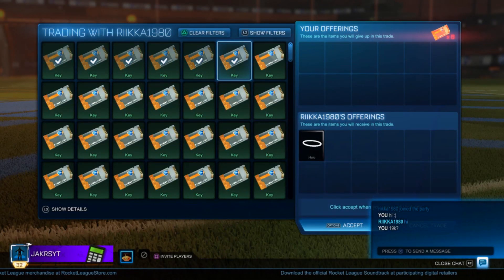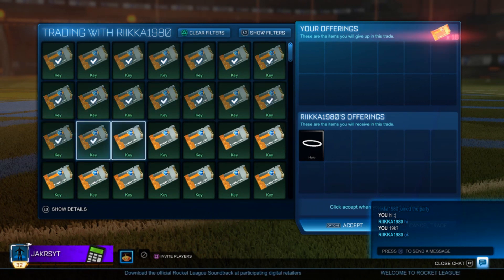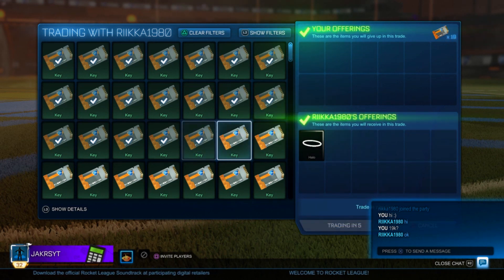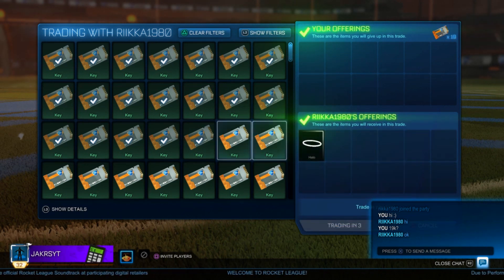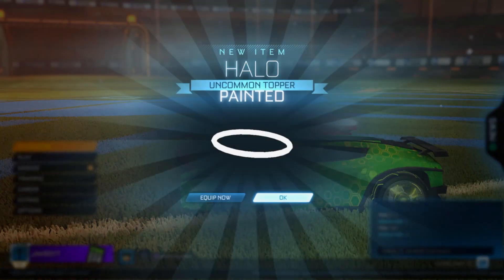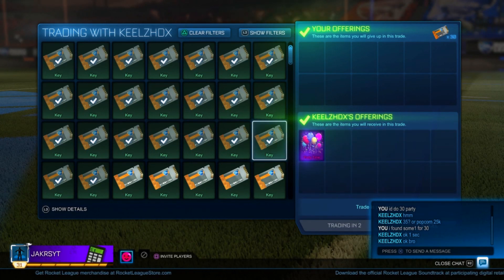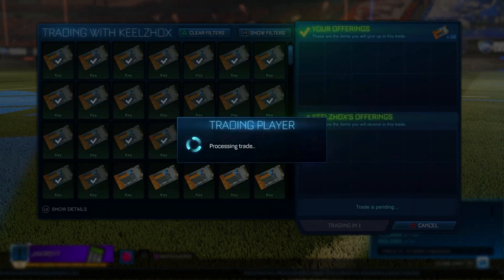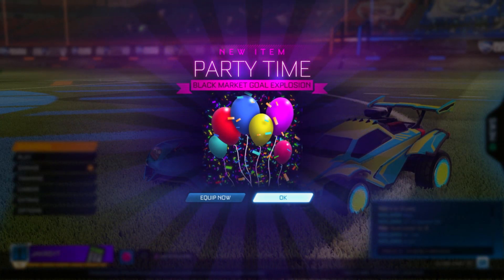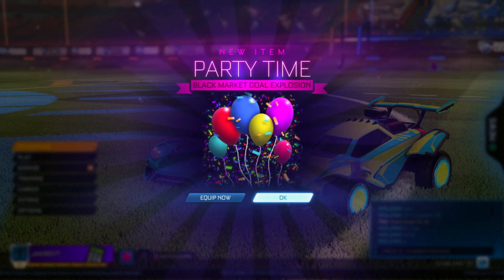The fourth item is the Titanium White Halo topper. I paid 19 keys for it and I feel like I can easily get offers of around 25 keys, as it's slowly getting more popular. We're down to the last two items - the second from last being the Party Time goal explosion. I paid 30 keys for this and it's still worth 30 keys, so I did a good job pricing it when the accelerator crate first came out.